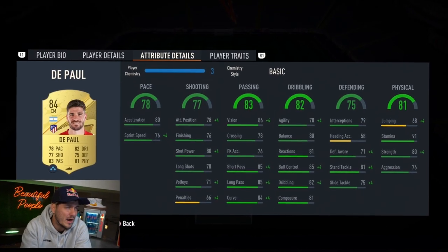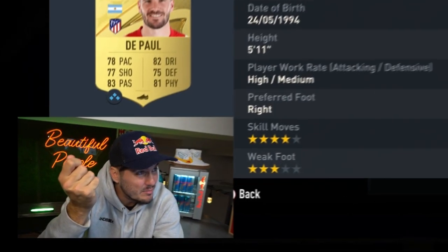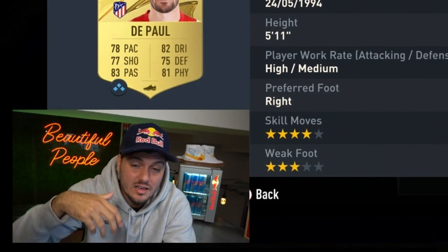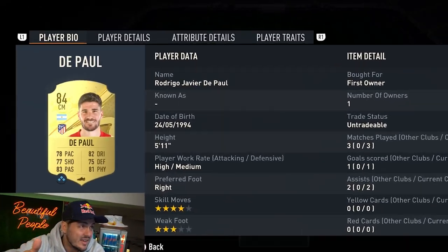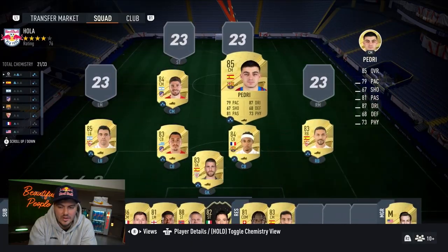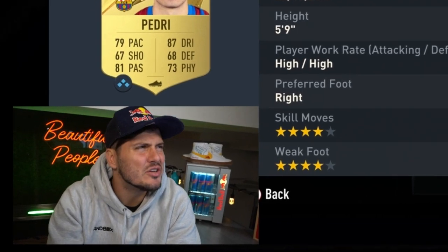Paul is one of those overpowered mids and not very expensive either - lots of green stats, four-star skill moves. Let the man wiggle, let the man work. Left stick dribbling has been a bit dodgy in FIFA 23, so I'll take the high figures. Pack pulled again - untradeable Pedry.